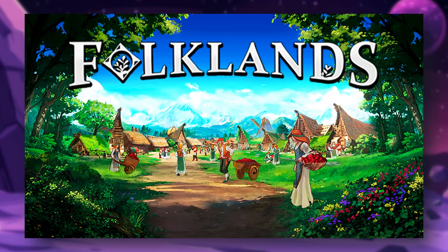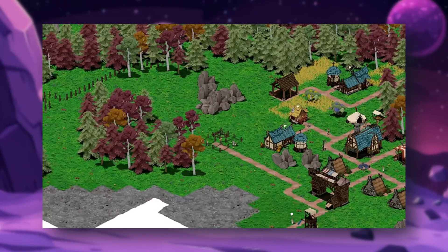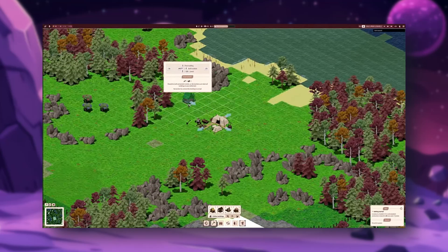Now onto something a little less intense: Folklands. A relaxing yet strategic settlement builder where you manage citizens, gather resources, and fend off natural threats. It's all about keeping your folks happy, well-fed, and safe. It's perfect for fans of cozy management sims.